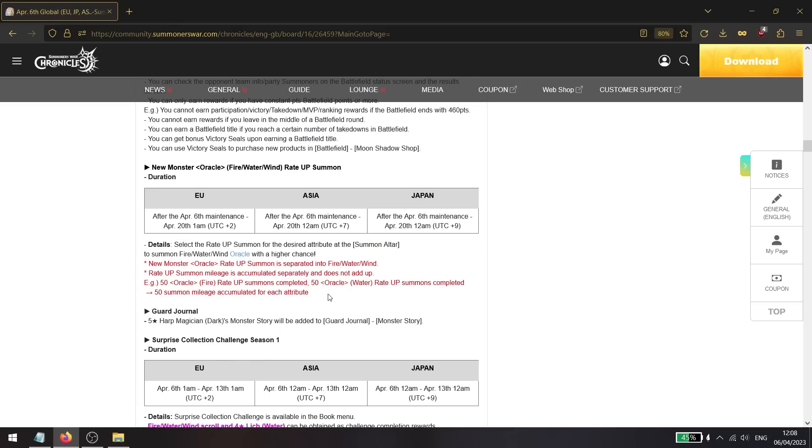A new monster has been added: the oracles, recently patched with a balance update. It's still hard to determine how much power was adjusted. For the next two weeks, you can summon fire, water, and wind oracles. The fire one is by far the most powerful currently; the wind one is lackluster but bomb changes may affect it; and the water one received a significant buff, making rankings hard to determine post-patch.